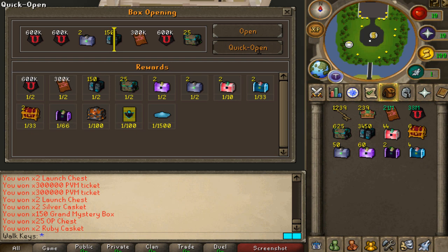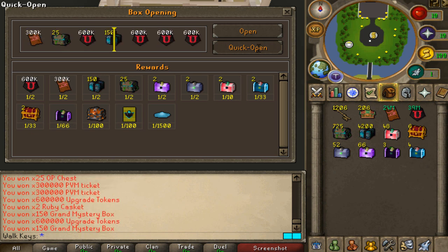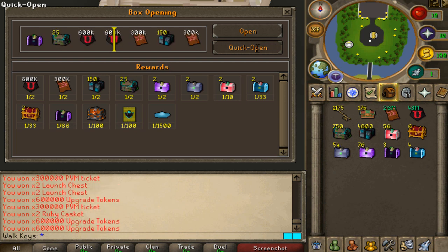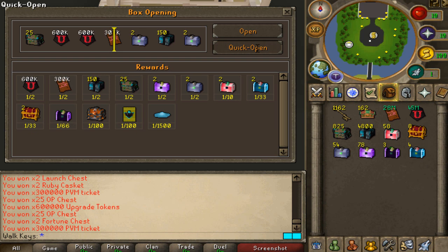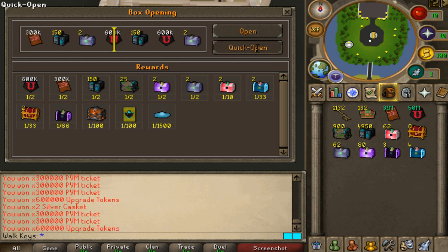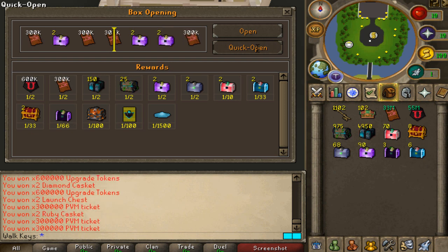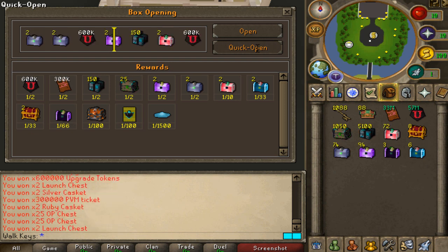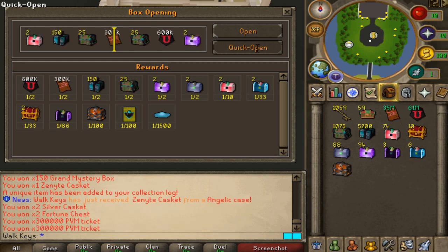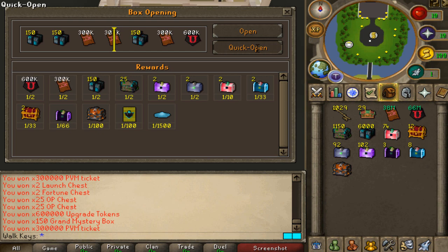Okay, here we are at 245 angelic cases remaining. We did not receive the golden card, the zenith one, or the unique one. This collection lock is already not looking too amazing. But the loot regardless is very nice — we've got 45 million in cash. You get 600k at a time, so you can calculate how many times you get the cash loot. 30 million PVM tickets, 7,975 OP chests. We got eight fortress chests in total, and there we go — first zenith one. We still got 40 to go though, so there's no way we're completing this collection lock.